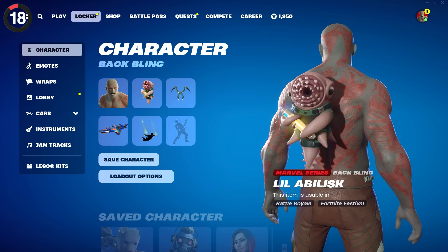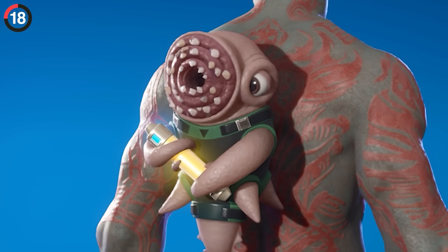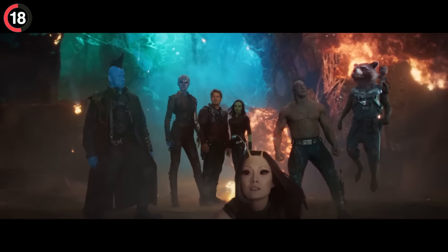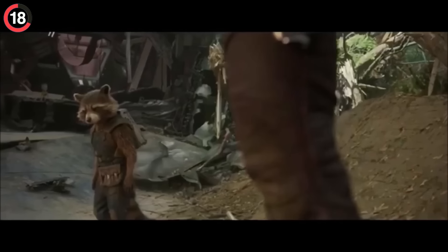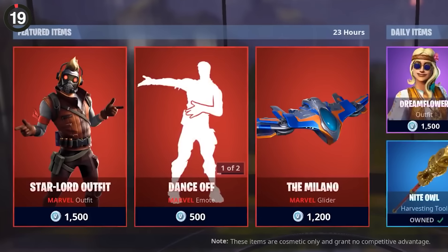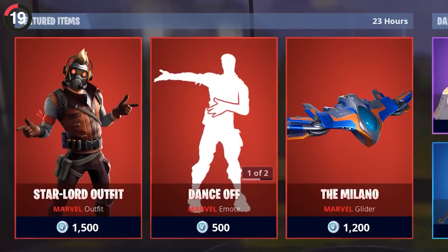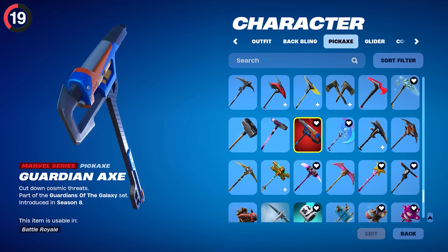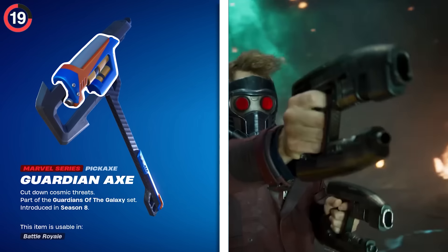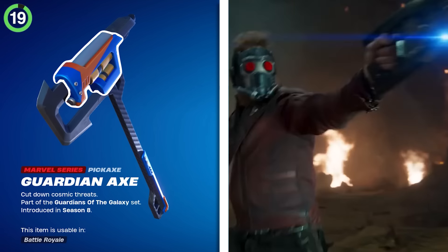A hilarious secret is in the arms of Mantis' back bling. This little guy is holding an Anulix battery, which is a running joke from Guardians of the Galaxy 2. Speaking of Guardians, Star-Lord's bundle was updated in 2019 with a new pickaxe. While it seemed generic at first, if you look closely, it is actually Peter's blaster with a carbon fiber handle and blade on the end.